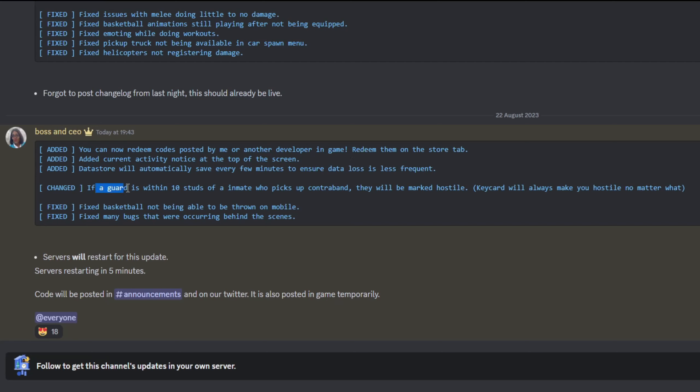They also changed it so that if a guard is within 10 studs of an inmate who picks up contraband, they'll be marked hostile. Key cards will always make you hostile no matter what. They fixed basketballs not being throwable on mobile. And they fixed many bugs occurring behind the scenes. This is an important change — now guards can catch prisoners who pick up contraband right in front of them, making things more realistic.